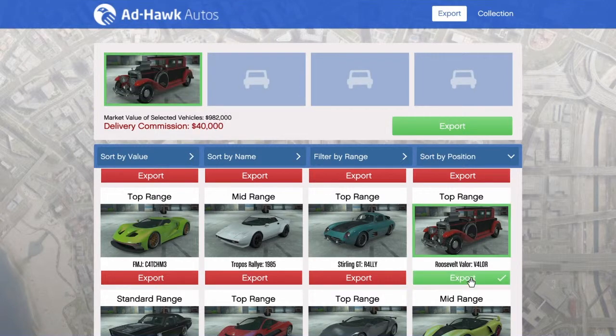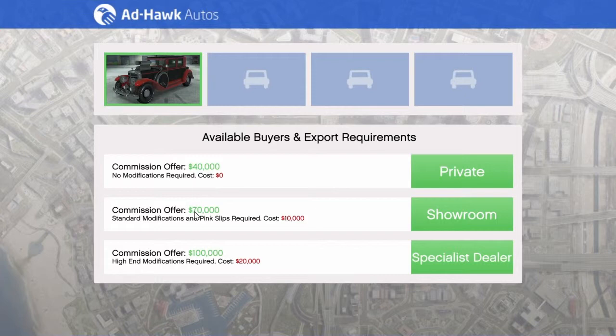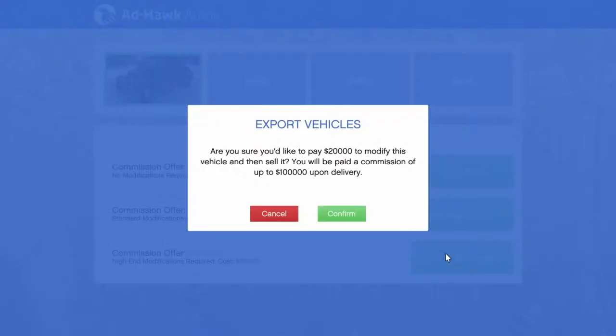When you press export you will get three options. Simply put: the more you pay to start the mission, the more profit you will get. This is because when you start this mission you will be marked red on the map for all players and they will try to kill you. If your car is destroyed, the repair cost, the retrieve mission, and the money you paid in advance are all lost. Luckily this rarely happens, so I would always go for the highest amount.